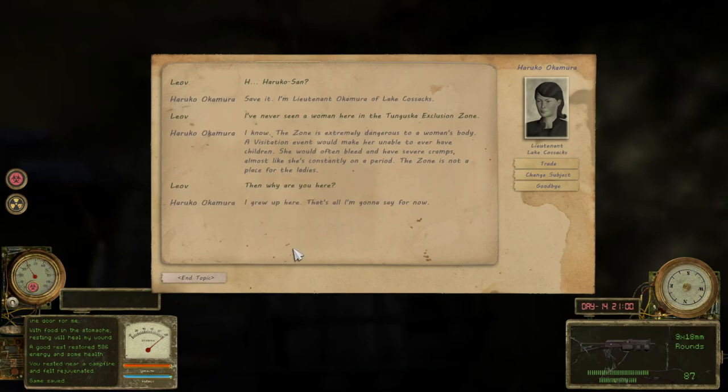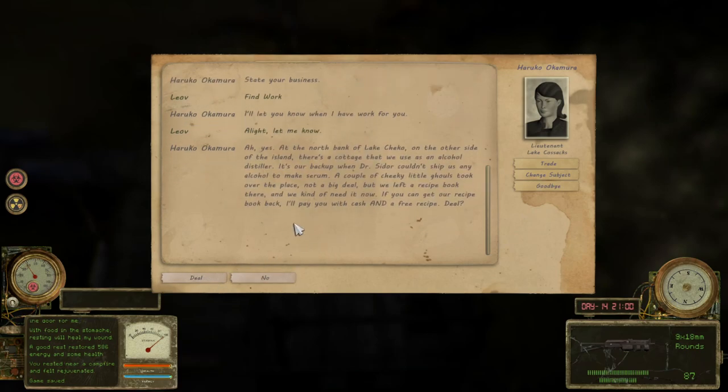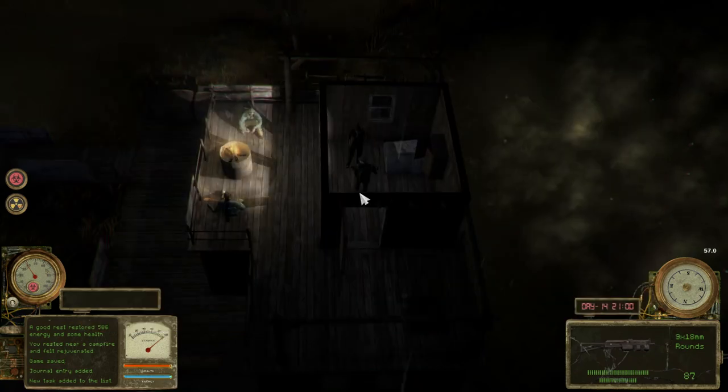Then why are you here? I grew up here - that's all I'm gonna say for now. I'm here to find work. I'll let you know when I have work for you. There's a cottage used as an alcohol distiller - it's a backup when Dr. Sturr couldn't ship alcohol to make the serum. A couple of chicken little geese took over the place. We left a recipe cookbook there and we kind of need it right now. If you can get the recipe book back, I'll pay you with cash and a free recipe. I have to go north and then east.